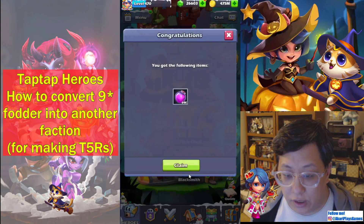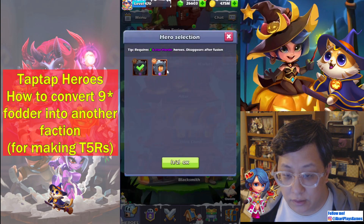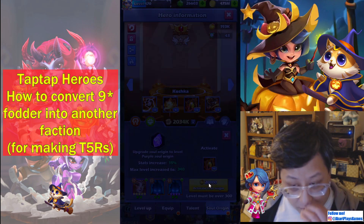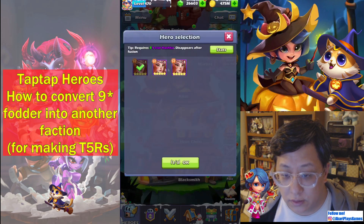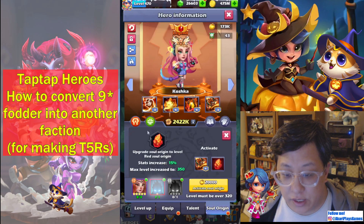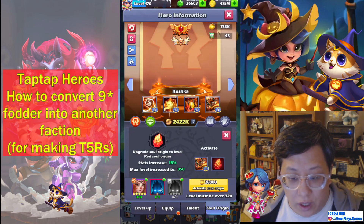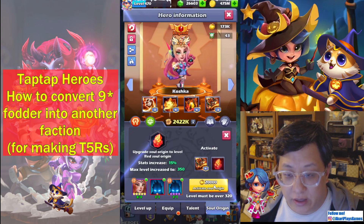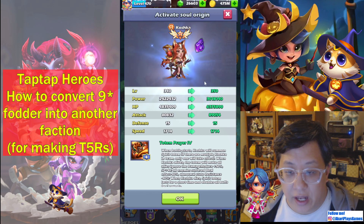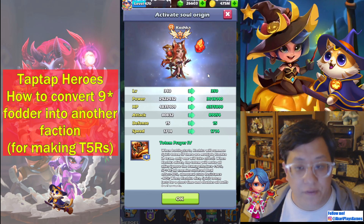Now I can immediately turn around, go to this Koshka, and put in all of the fodder that I just got back. Now she's green. Now she's purple. And if I didn't take Kurt all the way to T4, I would not have been able to get this 10-star fodder as well. So just like that, I broke everything down — Koshka is now T5 Red. And that's all there is to it. For the cost of five Phoenix Stones, you can use this to do anything.